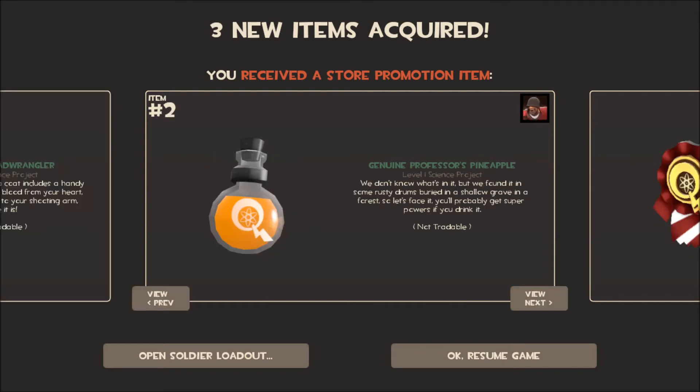The Genuine Professor's Pineapple — we don't know what's in it, but we've found it in some rusty drums buried in a shallow grave in a forest, so let's face it, you'll probably get superpowers if you drink it. This is used for Soldier, Pyro, and Demoman, I'm pretty sure.